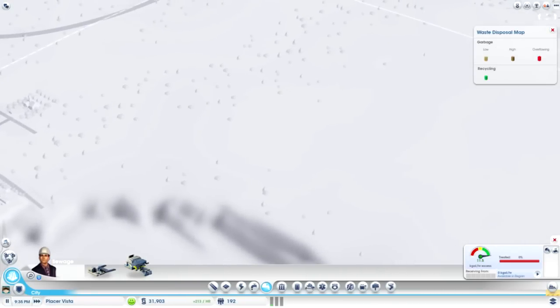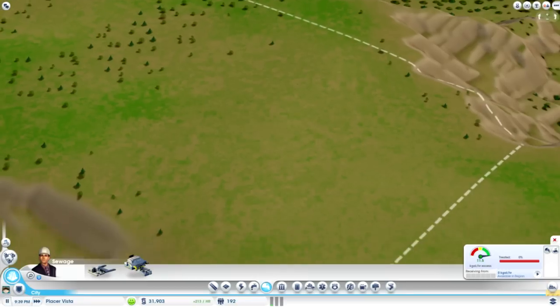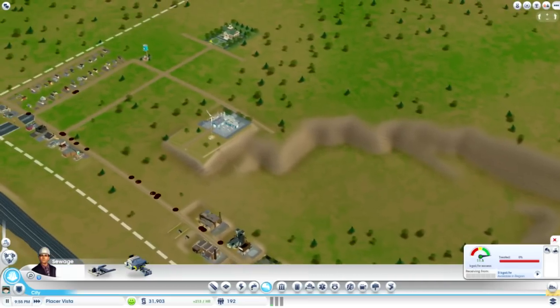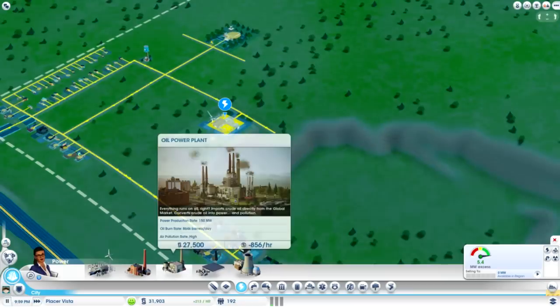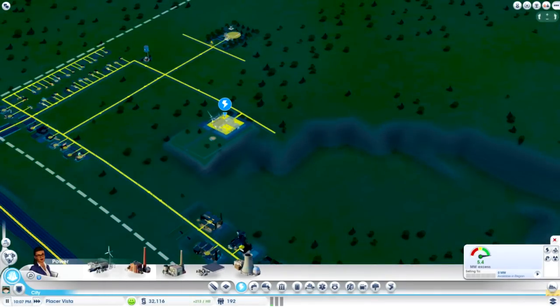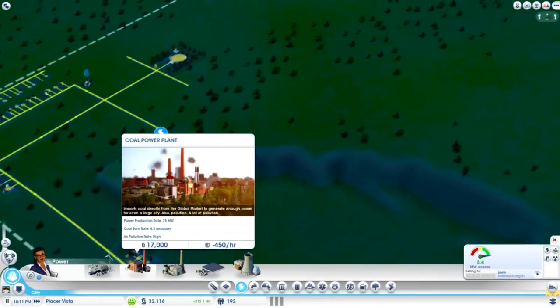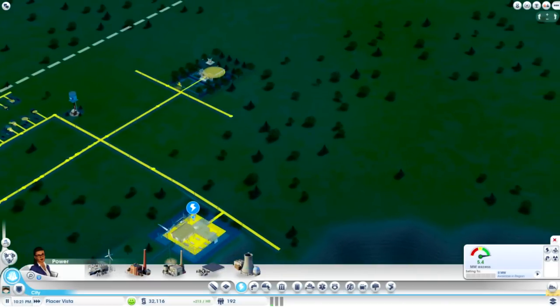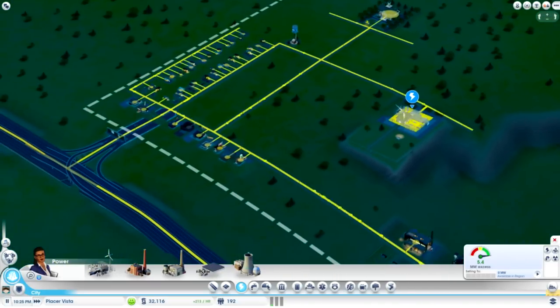Eventually once I get some more money, this area right here can be where the coal plant goes — and I guess whatever the other resource thing is called. I don't think I've researched it yet, but we can put a coal plant up there.